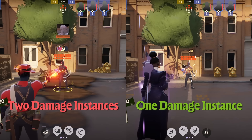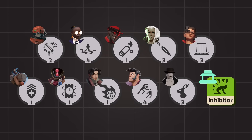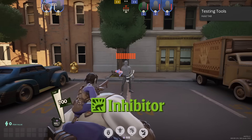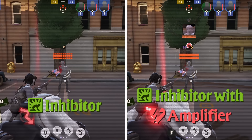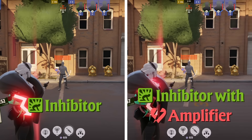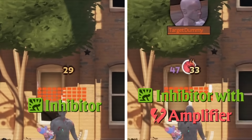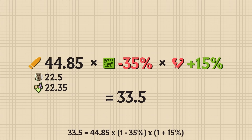This simple test doesn't reveal a lot about how damage amplifiers actually work. We can find more differences if we start combining damage amplifiers. The testing method is as follows: we are inflicted with inhibitor, note the damage, apply a different damage amplifier, note the damage again, and then find out the relationship between the two numbers. On Lady Geist, our reduced damage is 29, and our increased damage is 33 — a damage increase of just under 15%. We can see that inhibitor and Lady Geist's damage amplifier are separate multipliers.